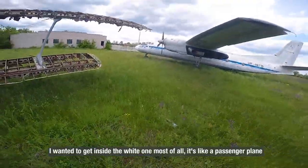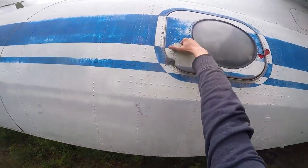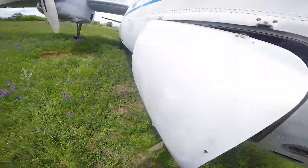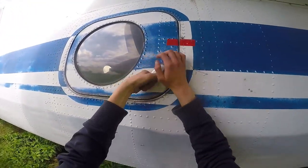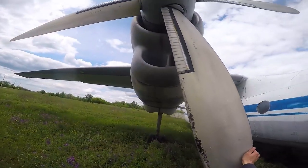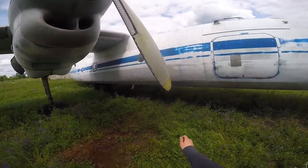I wanted to get inside the white one most of all — it's like a passenger plane. And this is pretty cool. As you can see, I'm going to take a look at the front.